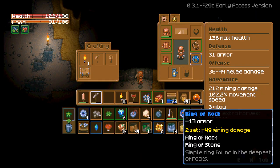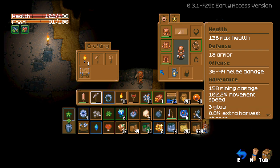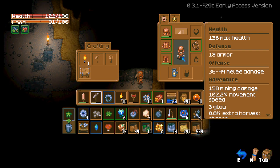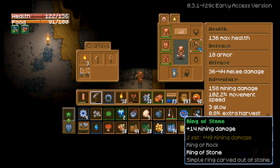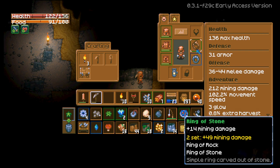The other thing too is that you want to equip both of these at the same time to get the set bonus. If I take this off, that set bonus — the 49 mining damage — it's yellowed out. I'm currently only wearing ring of stone, which shows white. Once I equip the ring of rocks, the set bonus lights up white and I'm getting that extra mining damage.